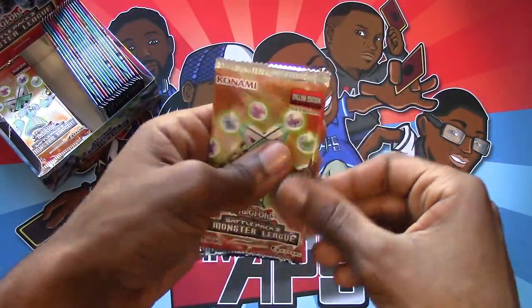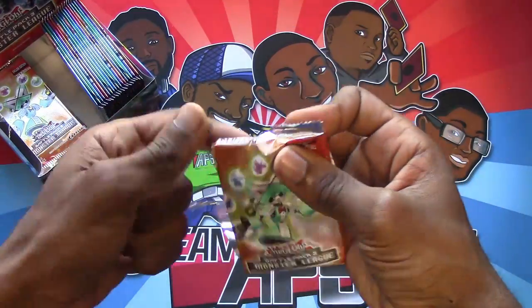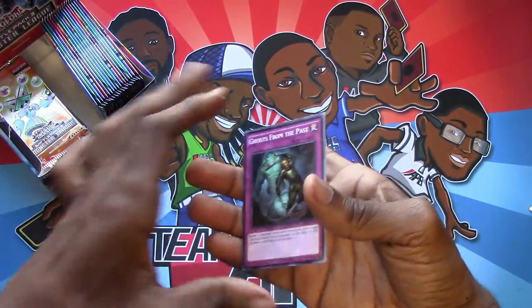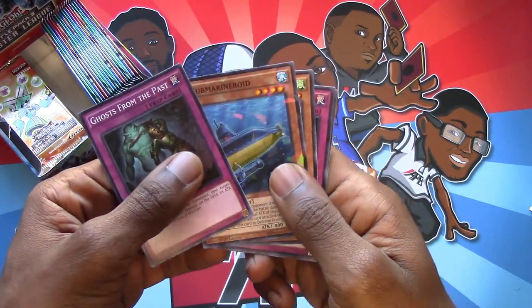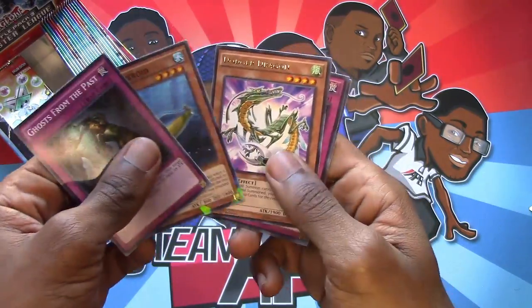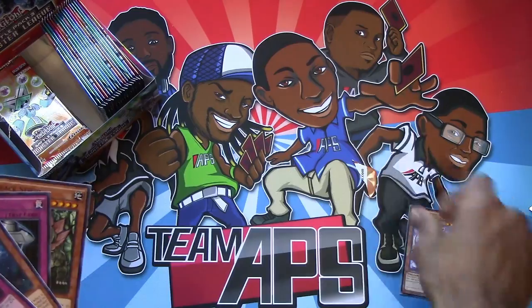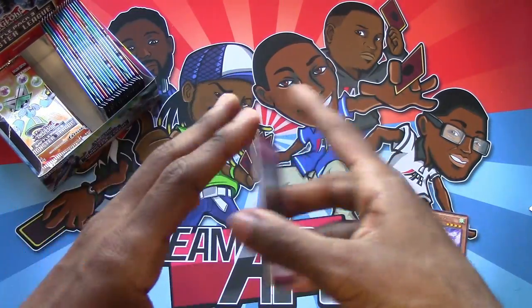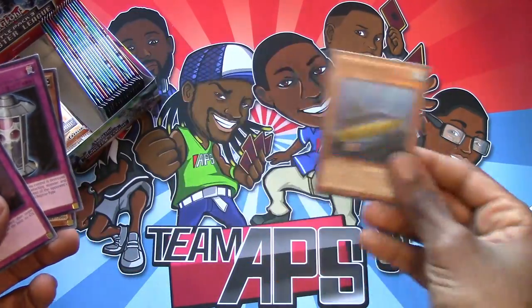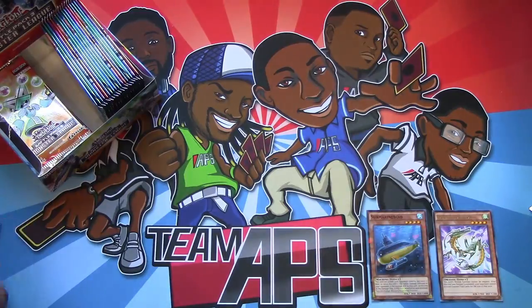36 packs. Here we go! Five cards per pack. And there are some ultras. Ghosts from the Past submarine — oh, they started doing this again? Shatterfoils in here? I can't stand it. Dodger Dragon, Alien Brain, and Black Stega. We got our Dodger Dragon. So I guess you do get a rare in every one. Emerald would have been the first pack — I would have done it. Wait, so do you get a rare and a Shatterfoil? It might be one of those randoms where the Shatterfoil is like a 50% chance in every pack.